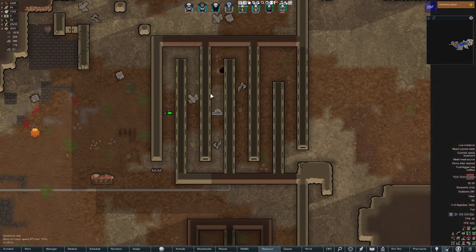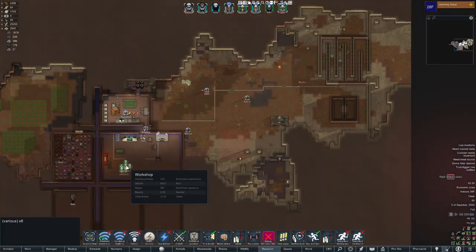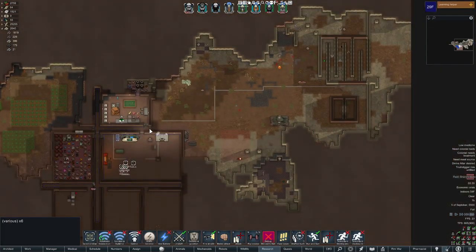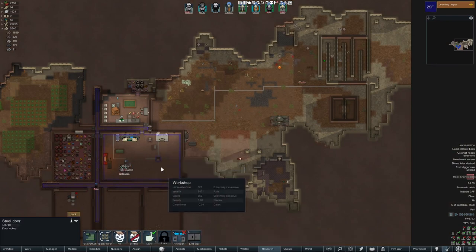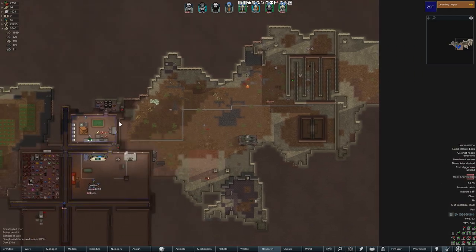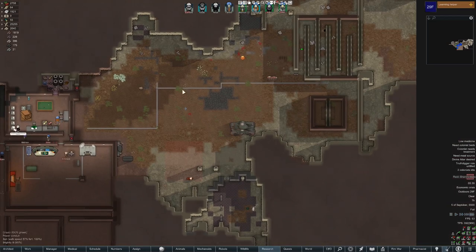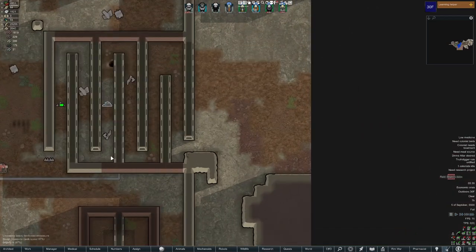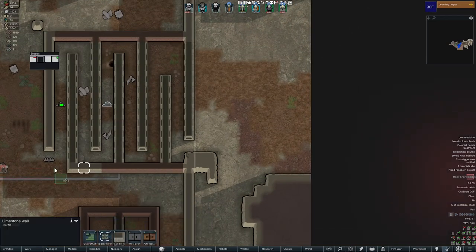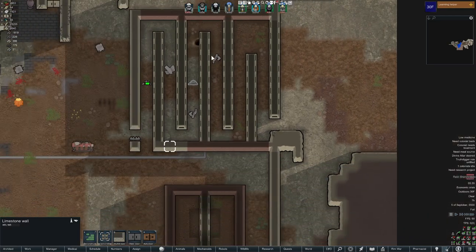I'll put the embrasure over here and test this again. I'll just put the pawns all over here so I don't have to worry about them. R for undrafting these guys, and F for forbidding those so I don't have to worry about them screwing around and getting shot.